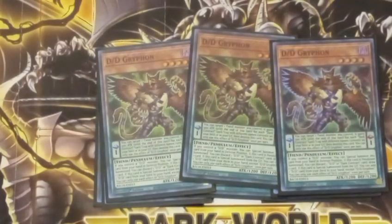Griffin is a Scale 1, and it has a Scale effect where if you have a Dark Contract on your field or in your graveyard, you can destroy it so that a DD you control gains 500 attack for each Dark Contract on your field or in the graveyard. Griffin will mainly be used as either the ability to get into a rank 4, get into your link monster, or to trigger the effects of your fusion monsters.